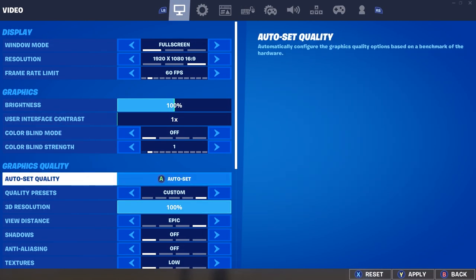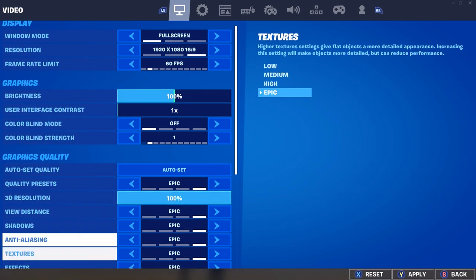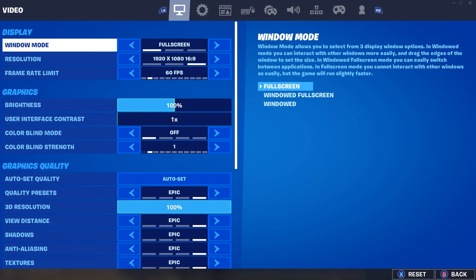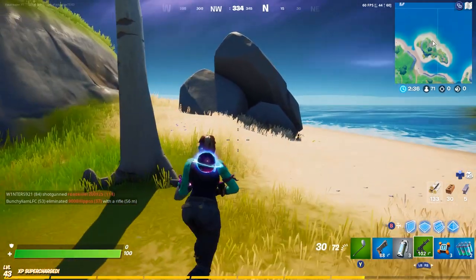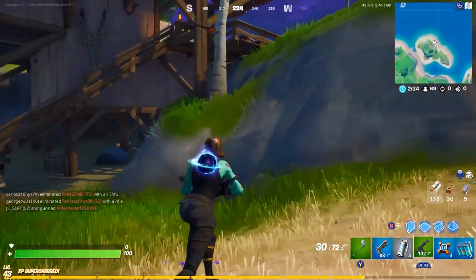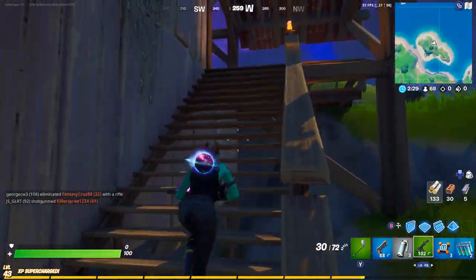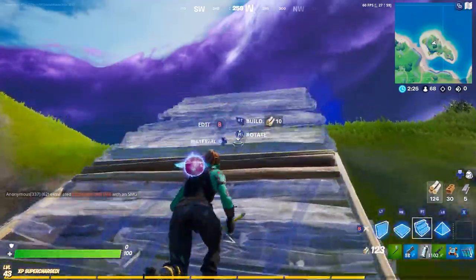Now let's amp it up. We're going to turn everything on Epic, put the cap at 60 frames, and turn VSync on so it can't go higher or lower. As you can see, we can run at 60 frames with everything on Epic and we're not really getting any delay. After the initial moment it's pretty smooth gameplay.